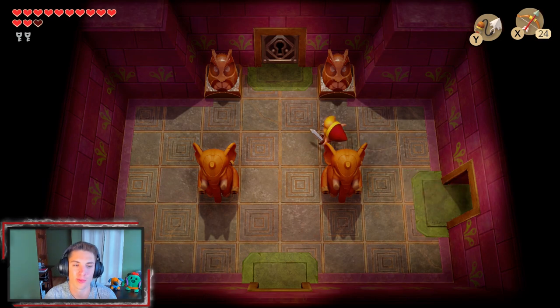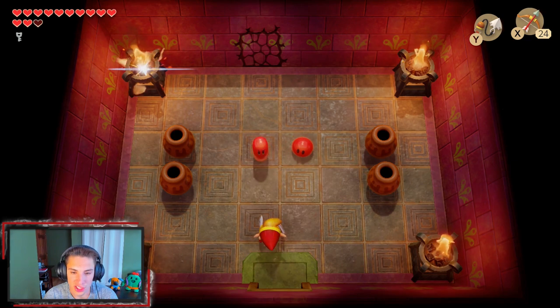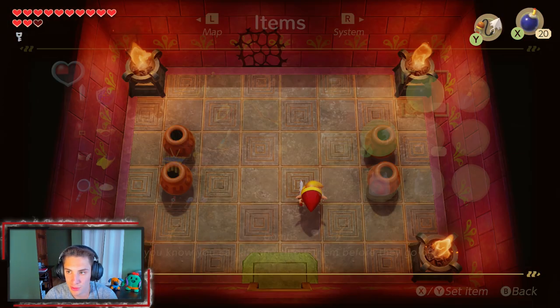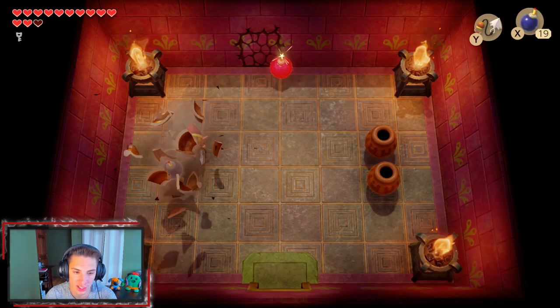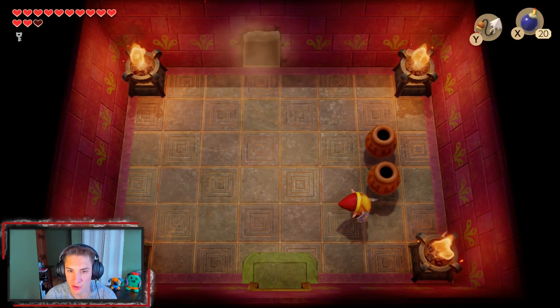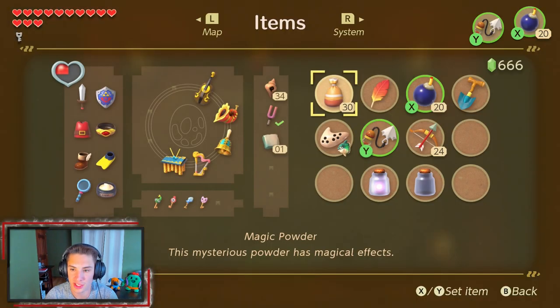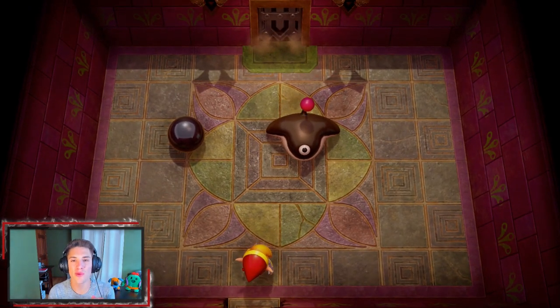Now that we have two small keys, we've got these deadly red chews — what you fools want? We're gonna bring out our bombs because there's a bomb wall right here. We're going to lift up these pots to see if there's anything — extra bombs, nothing over here, just an extra heart we can pick up. We switch back to our bow.